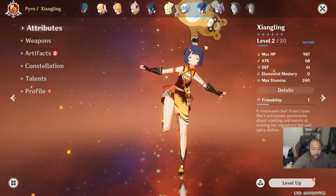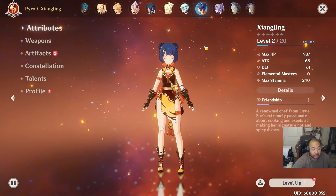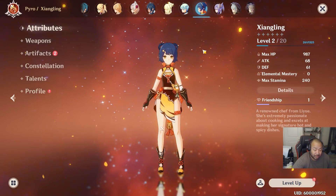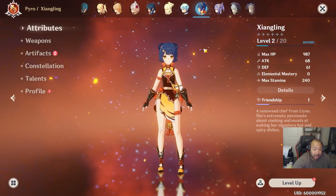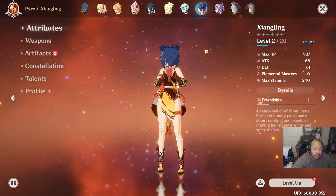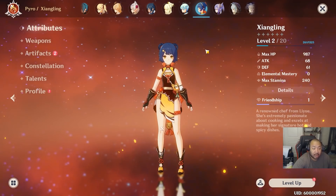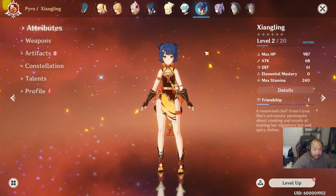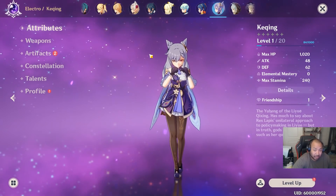For Xiangling, you can go with either craftable polearms or the battle pass weapon. She has a lot of versatility, but I recommend attack percent, pyro bonus damage, and attack percent since you'll be using Guoba and your ult quite a bit. If you're focusing on ult spam, get as much energy recharge as you can while still maximizing attack, crit, and crit damage. Ideal sets include Exiles, Gladiator, and Berserker before level 40.